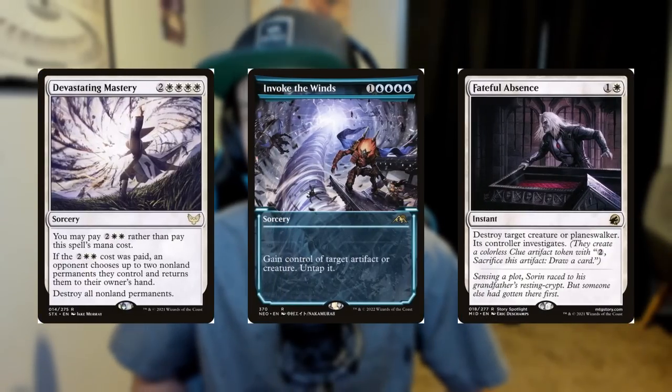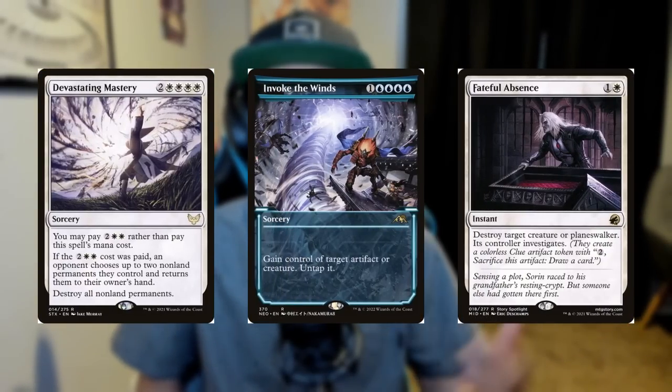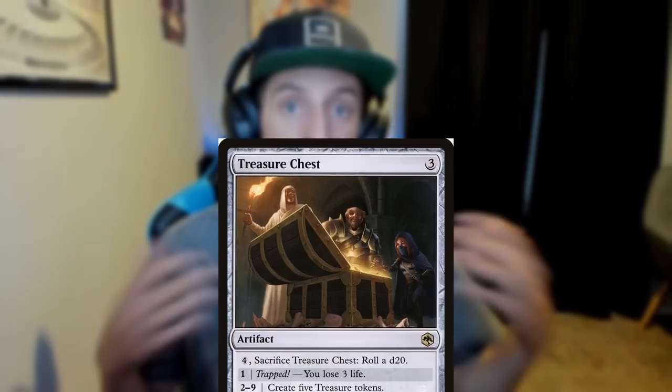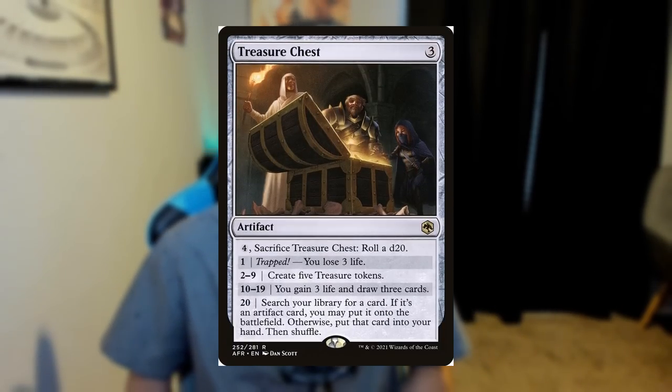The rest of the deck is compiled of some really great instant and sorcery speed cards that we can copy with Djinn Gitaxias, as well as some fun artifacts we can copy as well, like Treasure Chest for a really big mana explosion, as well as some card draw and card advantage. The deck's a lot of fun. There's going to be a full deck breakdown at the end of today's video, so stick around for that.